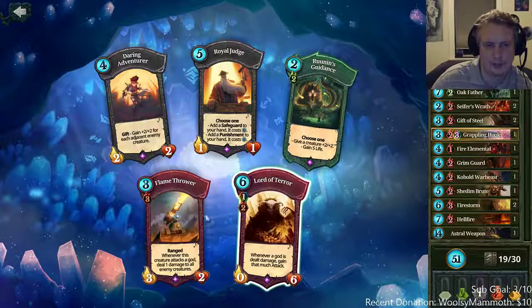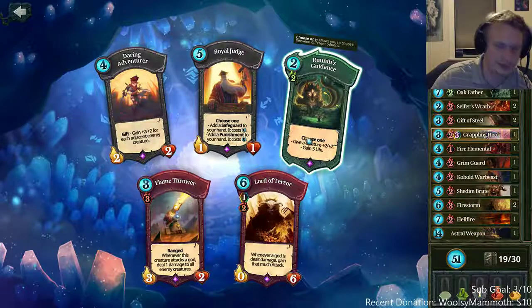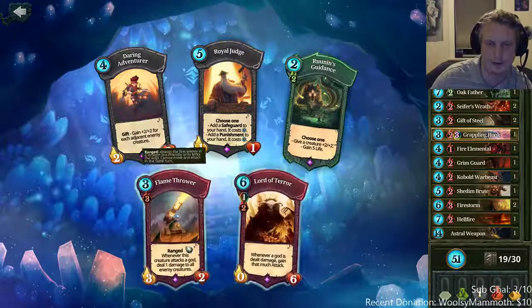Rune's guidance gives more buffs, and also if we're losing to some treasure that's getting our life down, it's good to gain life too. Flamethrower is three mountain cost — that's kind of bad early on. So rune's guidance.